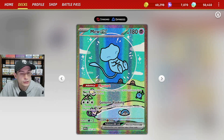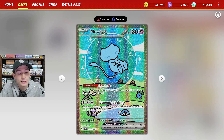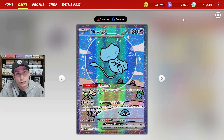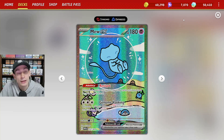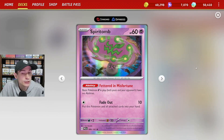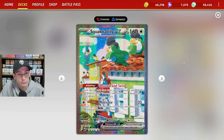We have Mew EX here — a very good staple from the Scarlet and Violet 151 set. It has a really good ability, a great attack, and a free retreat cost, making it an ideal pivot Pokemon. We also have one copy of Spirit Tomb just for the Mew VMAX matchup, and one copy of Squawk and Seize — if we get a bad starting hand, we can discard it and draw six new cards.